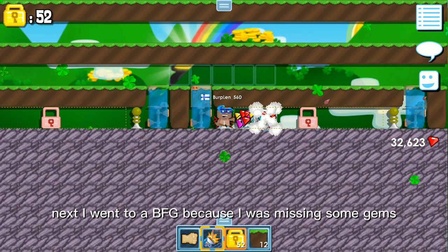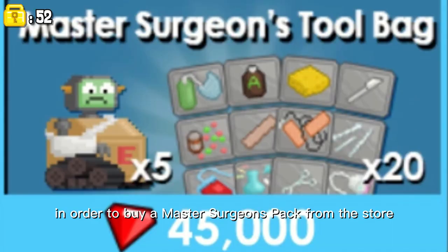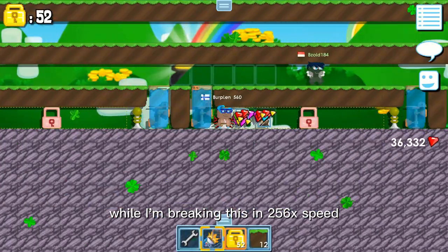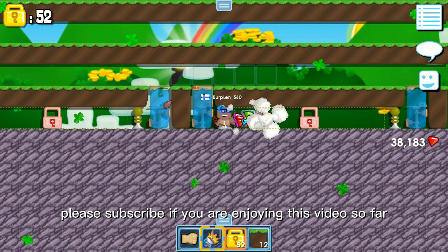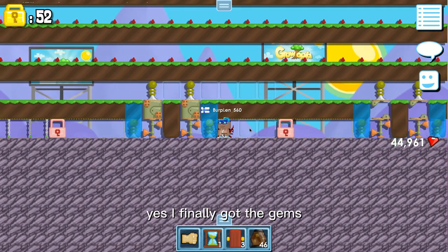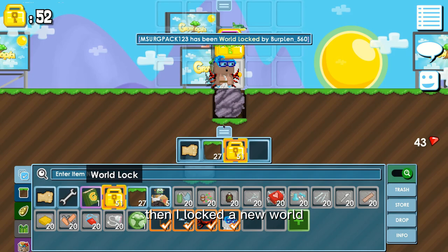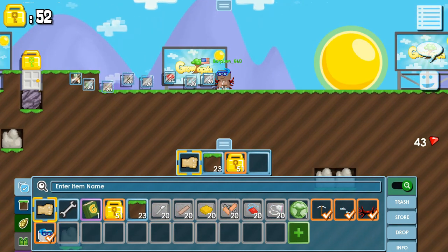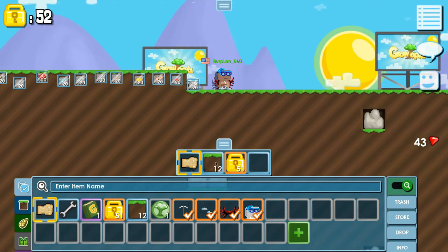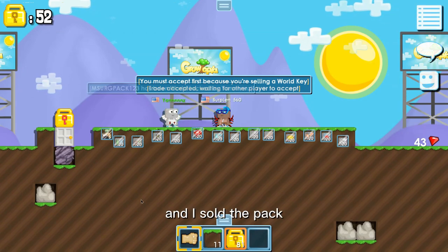Next I went to a BFG because I was missing some gems in order to buy a master surgeon's pack from the store. While I'm breaking these in 256x speed — please subscribe if you are enjoying this video so far, this took a long time to record and edit. Yes, I finally got the gems. Next I bought the tool pack, then I locked a new world and dropped all the items in there. I found a buyer from iHimo's Discord and sold the pack — I now had 81 world locks.